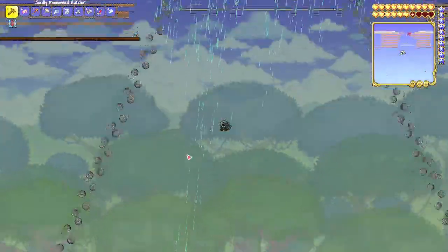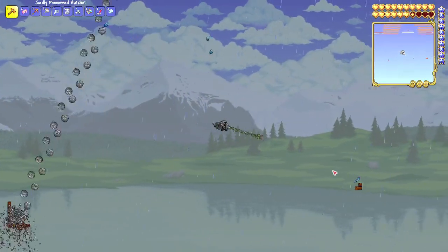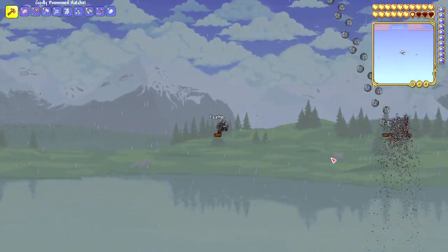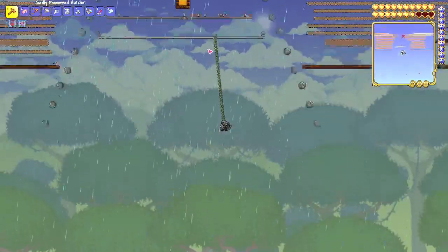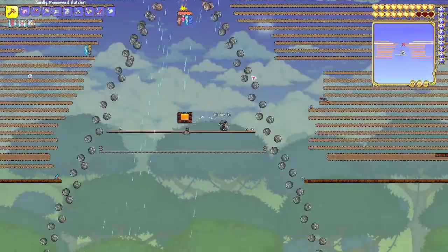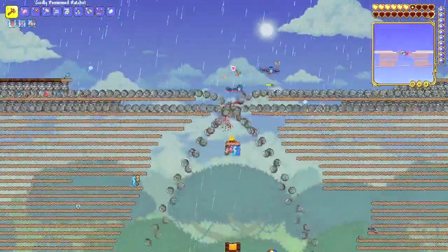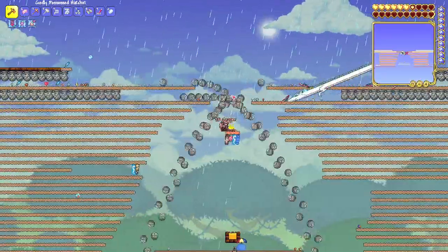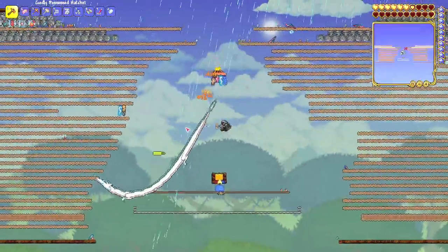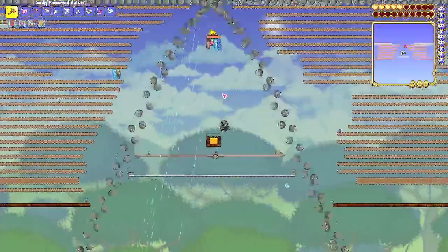Down here I have boulder stoppers, which are intended to decrease the number of boulders existing in the world at once so I can kill them a little early. The main flaw with this design is that once the boulder cap exceeds 999 — as in when there are more than 999 boulders on screen at once — boulders just automatically despawn immediately. That's a problem with the trap that I'm still trying to work out.